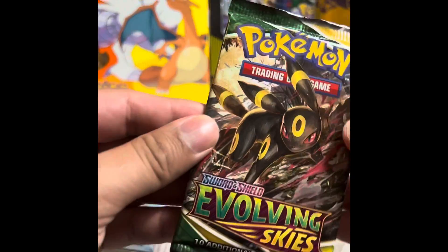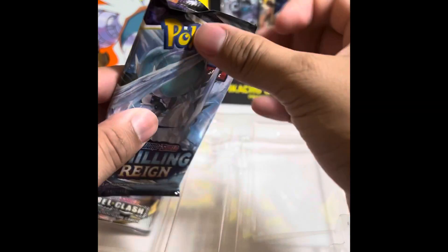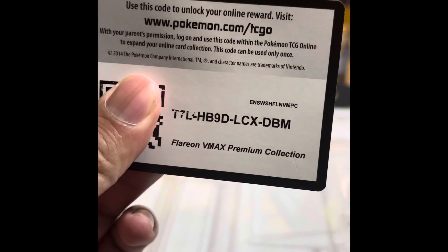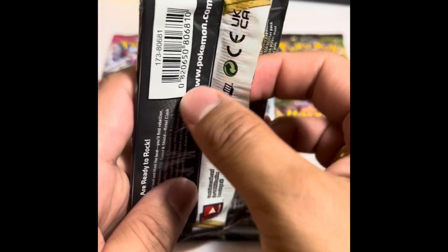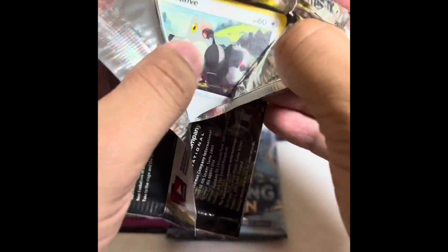As you guys can see, we get a Fusion Strike, Evolving Skies, Vivid Voltage, Chilling Reign, and a Rebel Clash. I'm still looking for that Moltres. I actually like Rebel Clash to be honest — I feel like it has some good value in it, especially with the gold card. Let's start with Rebel Clash first and see what we can pull.